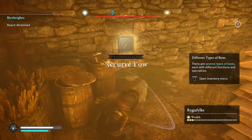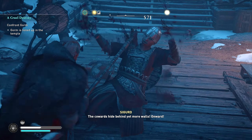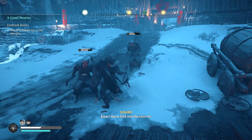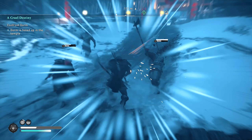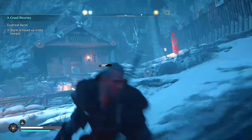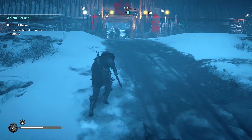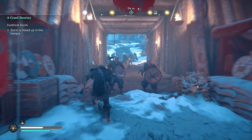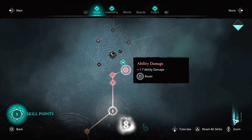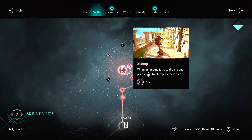The next upgrade I recommend is the Stomp ability, which you can get fairly early in the game. It deals a lot of damage when finishing off opponents — especially useful against stronger, bigger enemies like the bruisers in Assassin's Creed Valhalla. I believe this upgrade costs about two or three upgrade points. I'll have gameplay up on screen so you can see me upgrading to the Stomp ability.